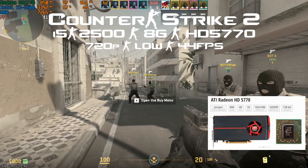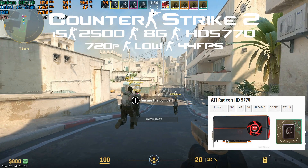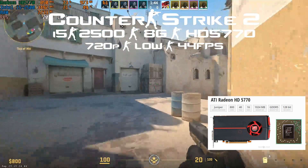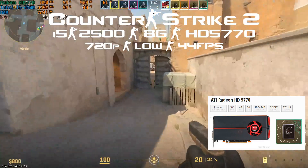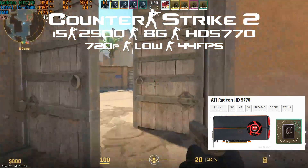After that we jump to the ATI Radeon HD 5770 — still at one gigabyte — and this time we're playing in the 50s fps with some dips to the high 30s. It's barely playable; we're not yet at 60 fps.